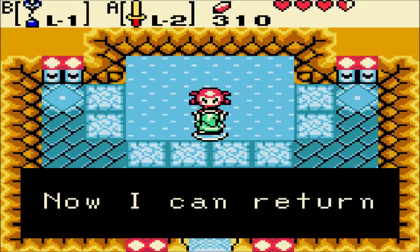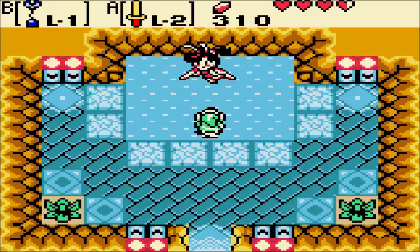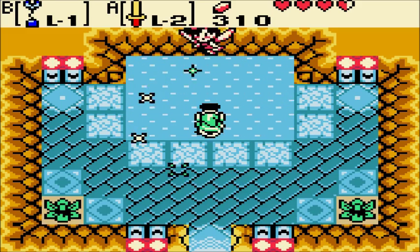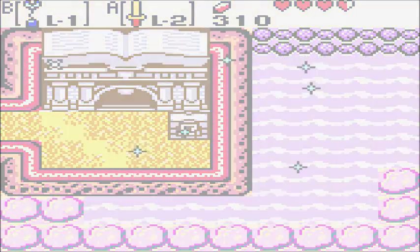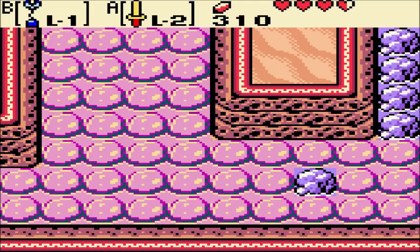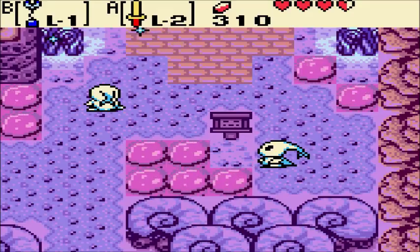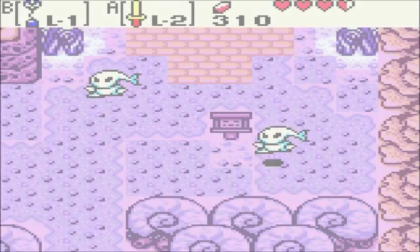You brought me Fairy Powder — now I can return to normal. Sprinkle the powder on me. Thank you, young one — now I can cleanse the seas of evil. This will make it much easier to swim, and people won't die of pollution. Let the seas be clean! The Zoras are happy!